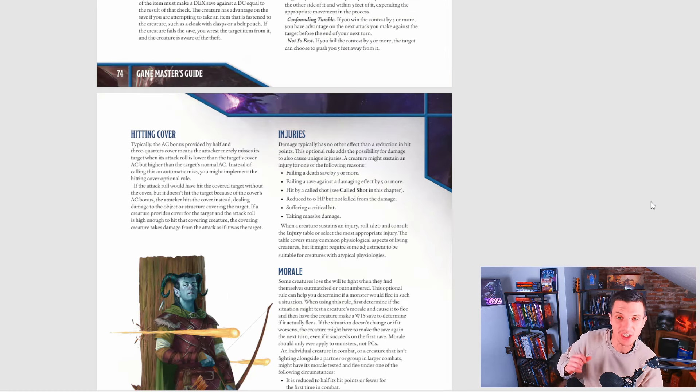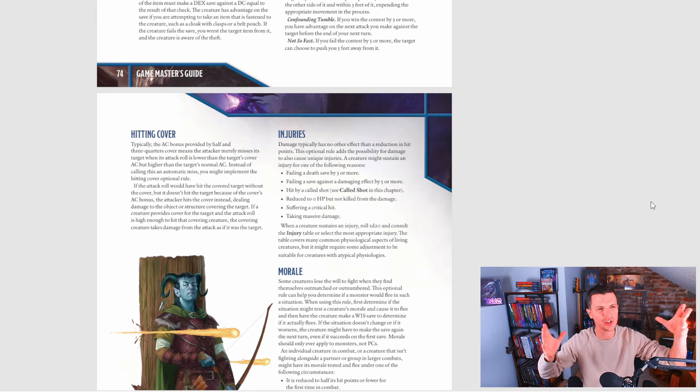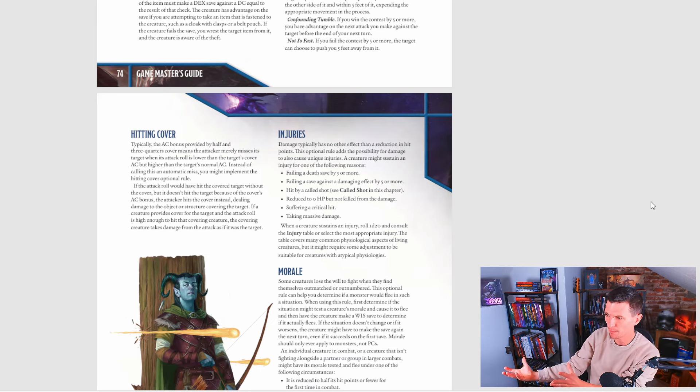Another thing that caught my eye quickly was injuries. I always like injury systems, and I've reviewed some from third-party creators for 5th edition. Some go a little too far, some are more simple. This one is really simple enough for you to add quickly to your game, though there's a bunch of things I would change. Damage typically has no other effect than a reduction in hit points — this optional rule adds the possibility for damage to also cause unique injuries.